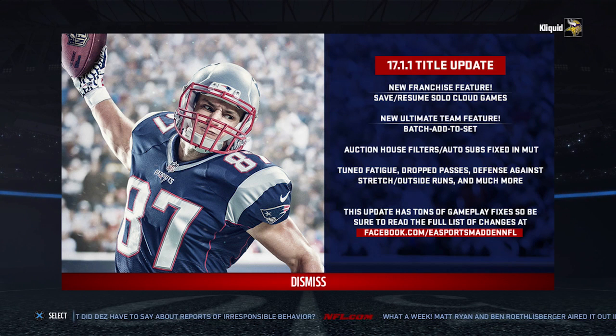So when you log on to the game, you're going to see this screen pop up. It's going to tell you some of the basic stuff that has been updated. It doesn't go over everything, but some of the stuff on here is going to be huge improvements to the game. We're talking about fatigue, dropped passes, outside defenders playing the run better. Hopefully we're going to see less overpowered runs to the outside, specifically things like the stretches, potentially the power G. All of that stuff should be less effective - we'll see what actually happens.